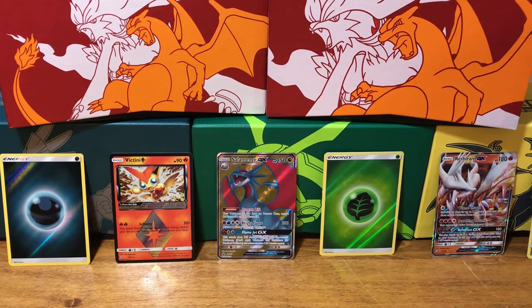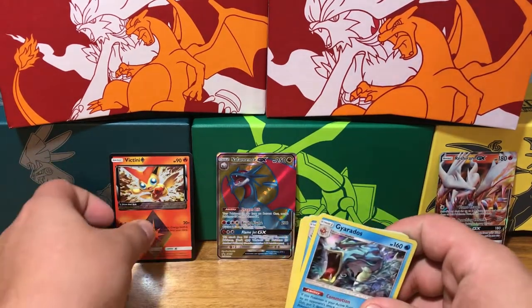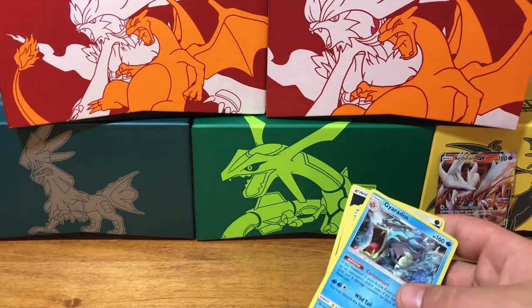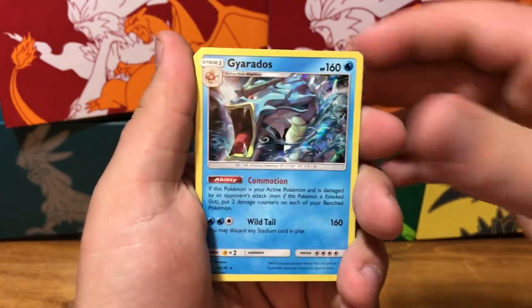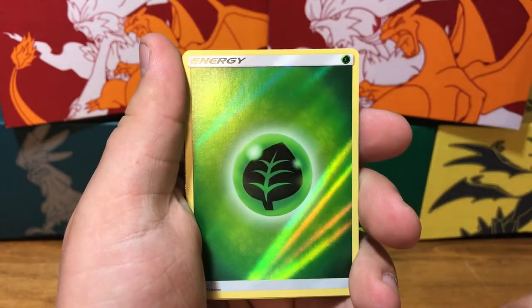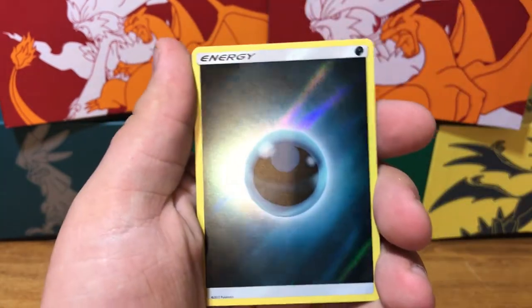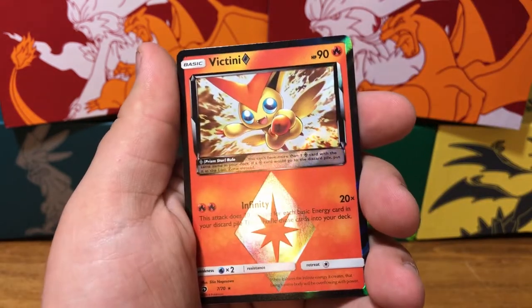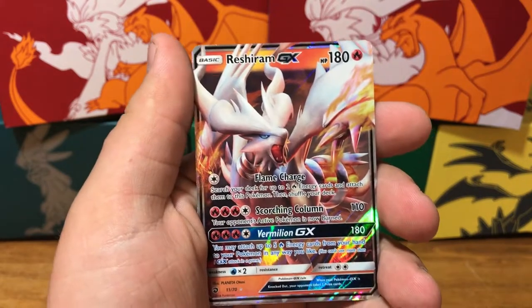It looks like we got eight hits on this video — that is incredible. Nine actually, I forgot about one! All right so we are going to start with the holographic Gyarados, holographic Feraligatr, our holographic Keldeo, another holographic Keldeo, the holographic leaf energy card, our holographic Salamence which was a promo card, our holographic dark energy card, our prism star Victini, our full art promo card Salamence GX, and then our Restaurant GX that we pulled. That is awesome guys, great pulls on a great video.